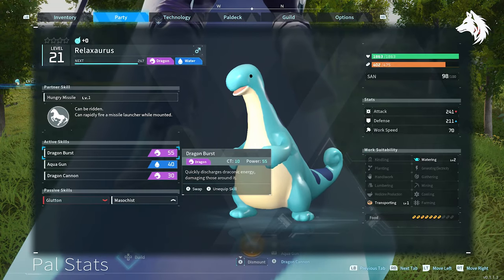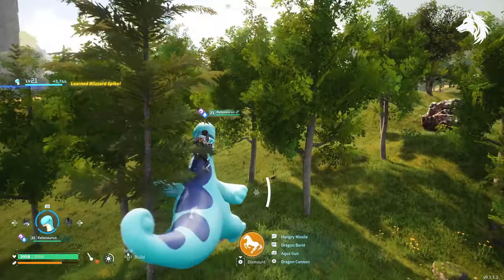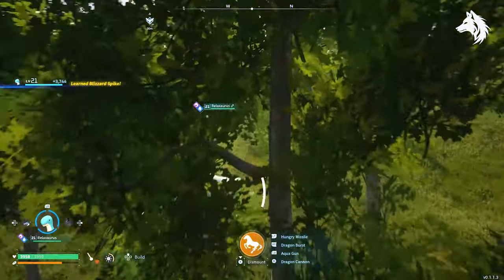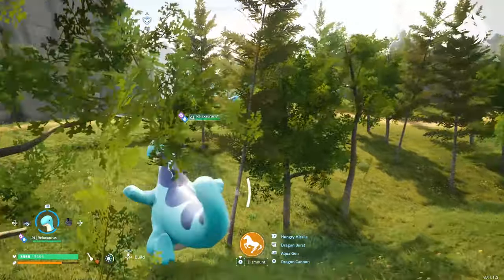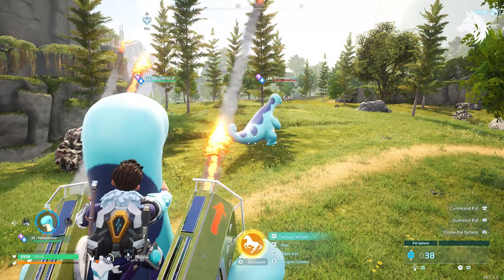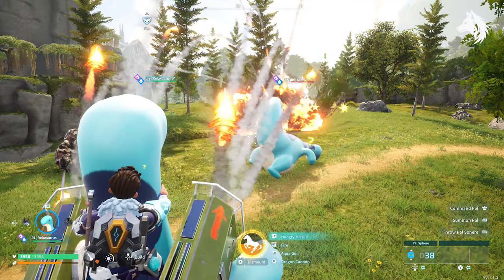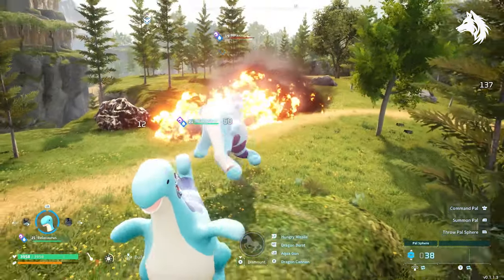Relaxasaurus's Hungry Missile: can rapidly fire a missile launcher while mounted — like Missanda but fires missiles instead of grenades. They deal okay damage but it's not significantly better unless your Relaxasaurus is a much higher level. Also you can't use it until you're a higher level since the mount is legendary and requires a lot of materials to craft. It's decent later in the game although there are better options.